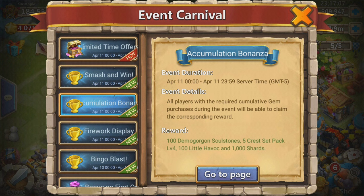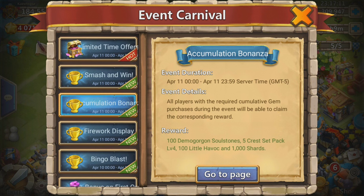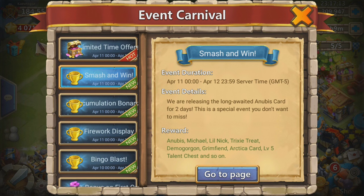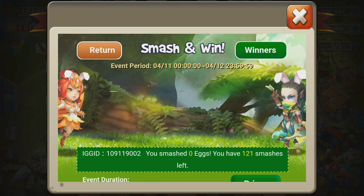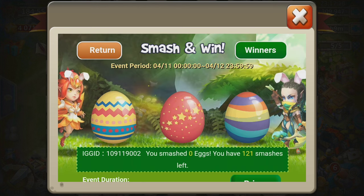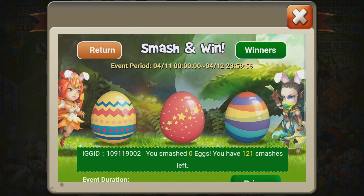Okay, so without further ado, let's go and start spending some of these things. Why don't we hit the Smash and Win? So you watch me actually roll a Demon Gorgon card now that I actually have the Soul Stones. 121 eggs to smash.